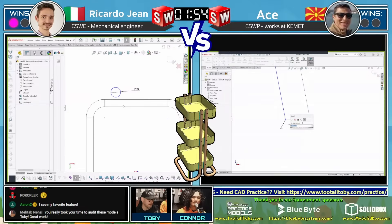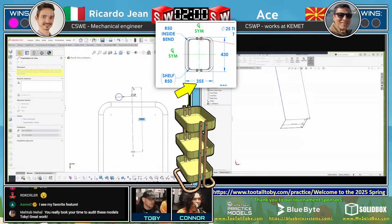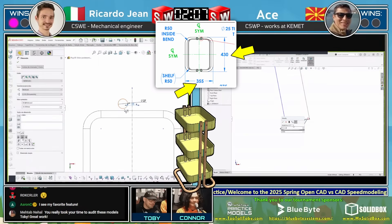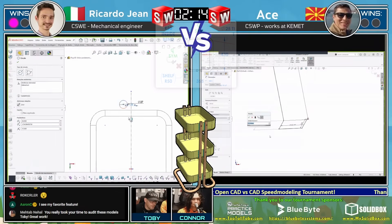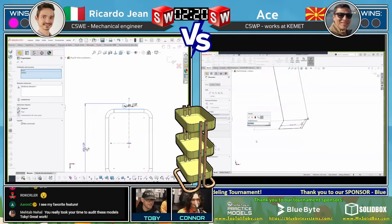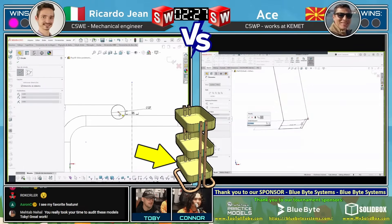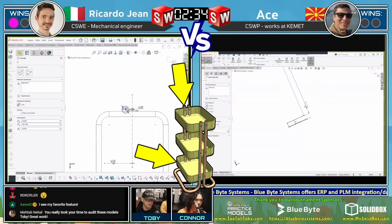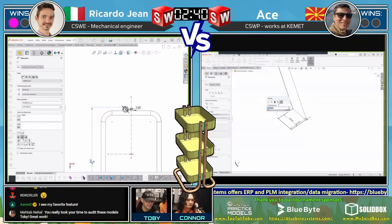This is one of those models where the drawing from the customer gives you the overall dimensions — we've got the overall width of this thing. But when you do a sweep of a 3D sketch, it's probably easier to work with the centerline dimensions. What do you do if the customer gives you the overall dimensions and you want to work with the centerline dimensions? That's why you tune into TutalToby, so you can figure out these scenarios and be ready for them. Ricardo Jean decided to create the geometry of the shelf first, and now he's going back and creating the tube geometry — the tube has 25mm OD and 20mm ID — using the shift command to get that max dimension. Very nice.